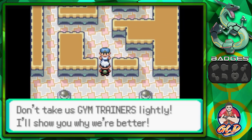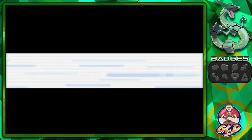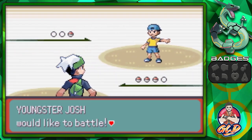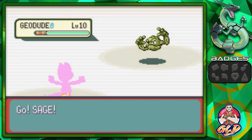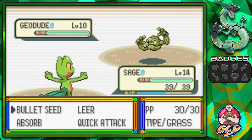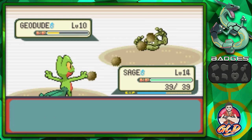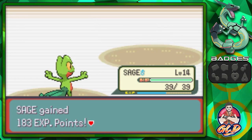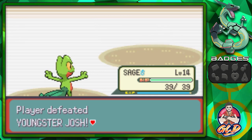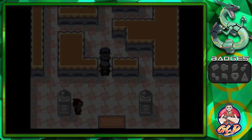A gym trainer says 'Don't take us gym trainers lightly, I'll show you why we're better.' Since this is a gym there are important battles, so no speed-buttoning. We've got a Geodude — let's go ahead with a Bullet Seed, and bam! Sage is going to have his way around this whole gym. Look at all that experience — Geodude is like, 'You were too good for me.'